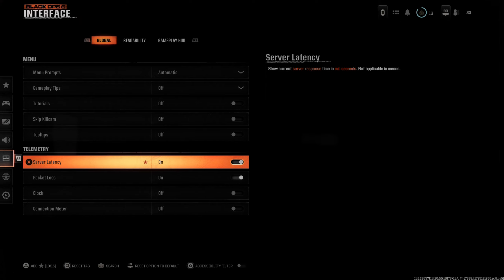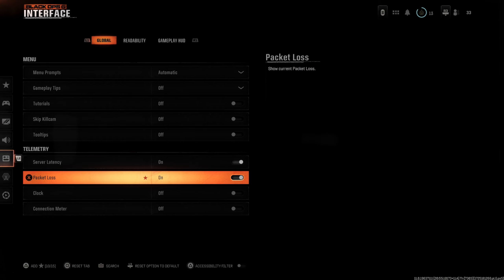But we have cool things under here like Server Latency — turn this on for your ping to display on the screen — and Packet Loss. I would definitely have that on. That is very useful.